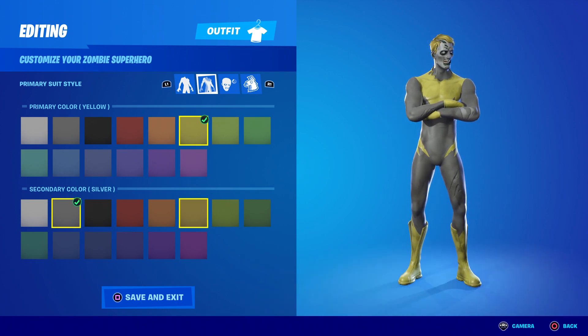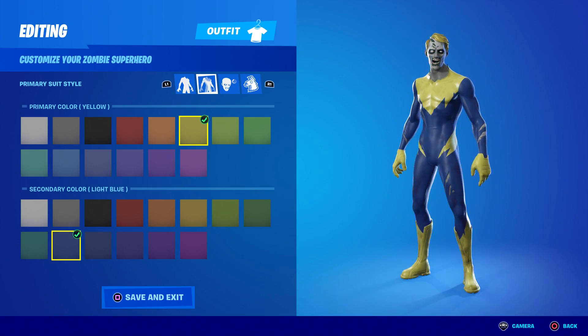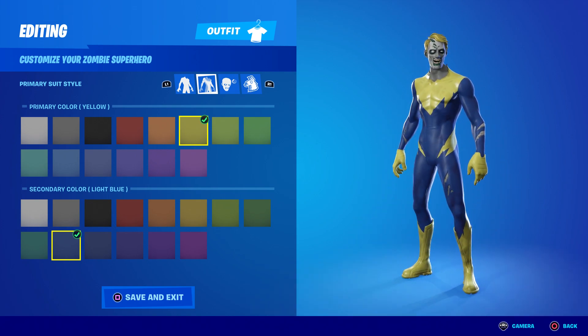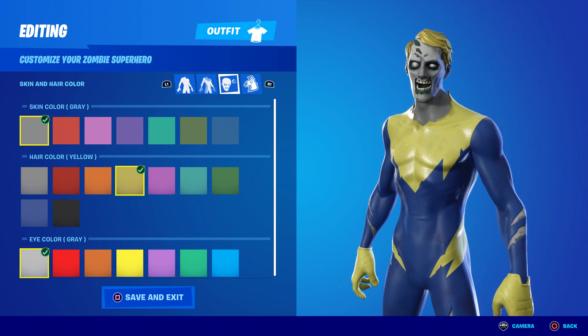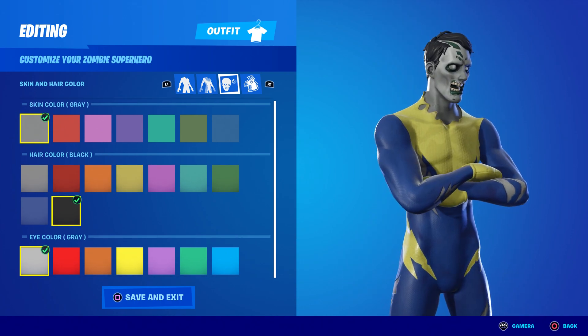The color you're going to choose is yellow — the first one. Then the secondary is going to be blue. I tried to see which one is better, the navy or the light blue — the light blue looks ten times better. Then we're going to choose the skin style, which is going to be gray.